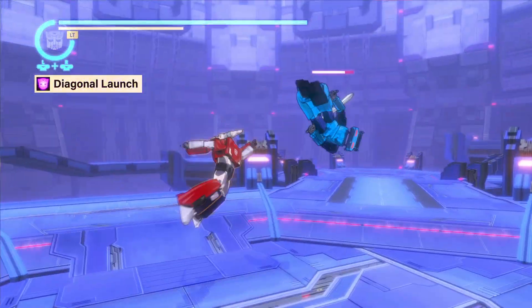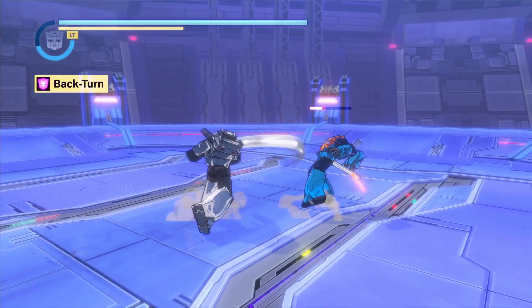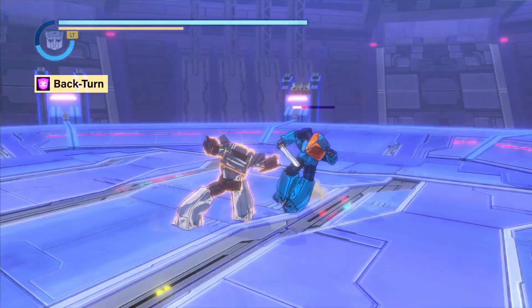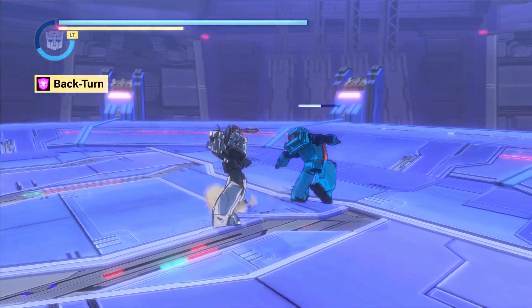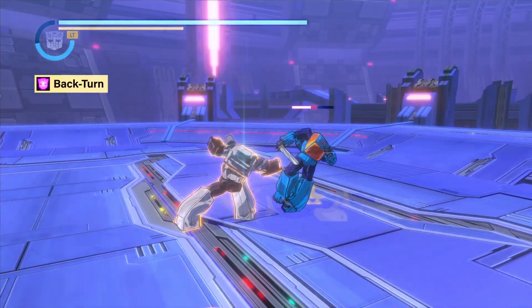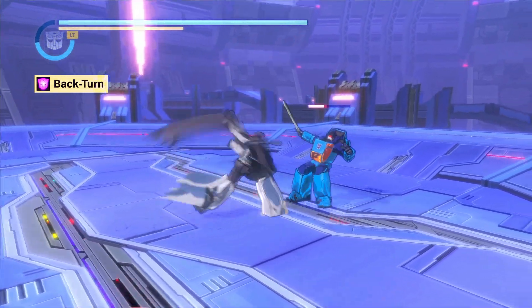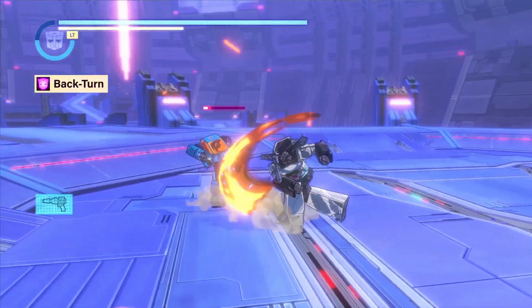Or you can simply jump towards the enemy and perform an aerial combo check. Connecting a back turn attack will spin the enemy around 180 degrees with a slight pause before it turns back to face you. This pause gives you an opportunity to land additional attacks. Moreover, certain characters gain access to new techniques when an enemy has its back to it.